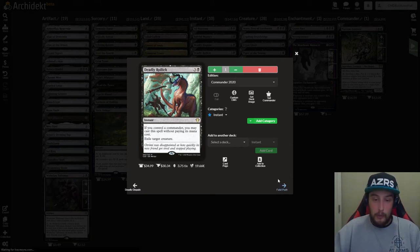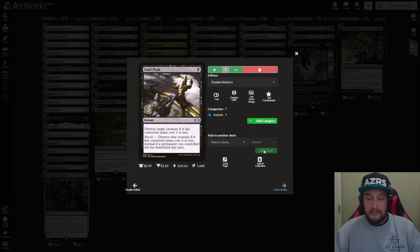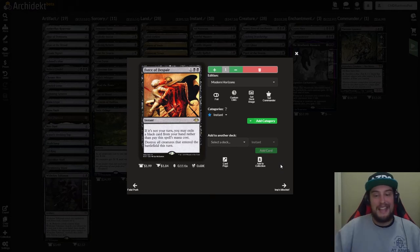After that we have Fatal Push — one black instant. Destroy target creature if it has converted mana cost two or less, or four or less if revolt is active, meaning a permanent you controlled left the battlefield this turn. You're going to be having things leave the battlefield all the time, so this is effectively a one-mana kill spell for anything with four CMC or less. After that we have Force of Despair — one and two black instant. If it's not your turn, you may exile a black card from your hand to cast it for free. Destroy all creatures that entered the battlefield this turn. Great for stopping flicker combos or massive token generation on your opponent's turn.